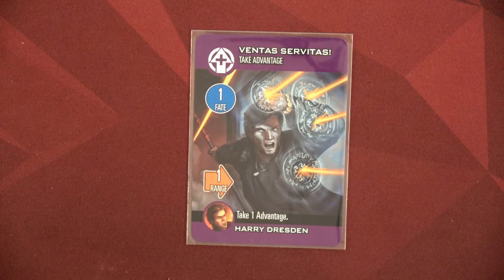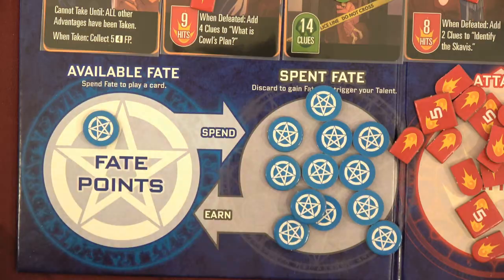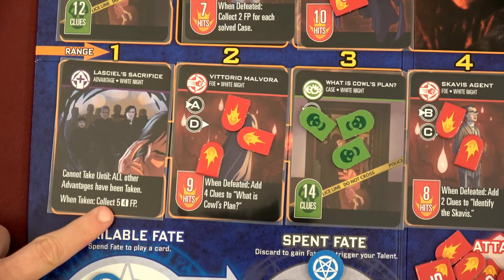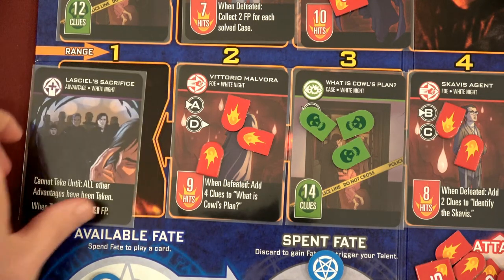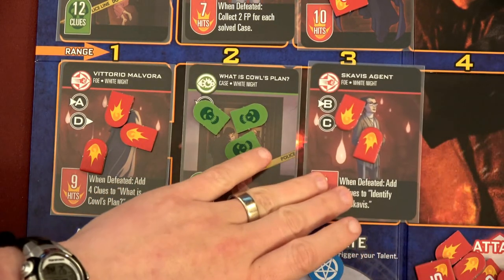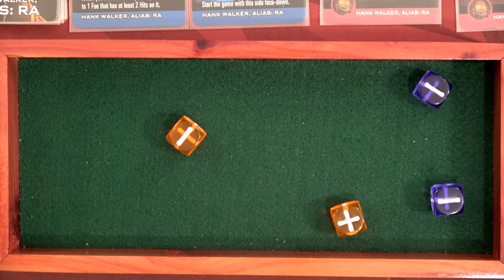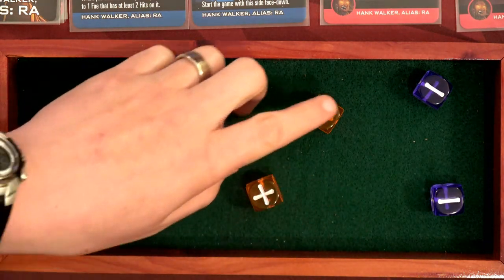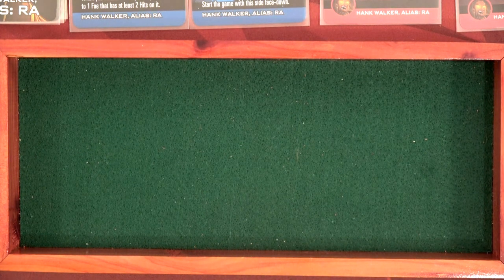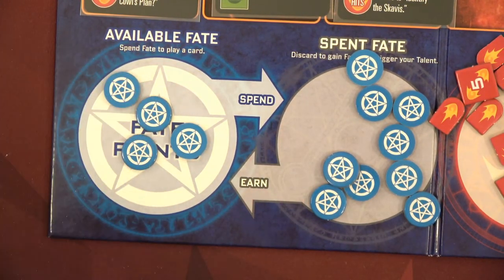Harry's going to play Ventus Servitas a second time to take an advantage at range one — we only have one fate point left, but we get to take Lasille's sacrifice. We gain five fate points and roll four dice to add or subtract from whatever we roll. At minimum we gain one fate point. We rolled — that's five plus one is six, minus a few, so we gain three fate points. The dice have been going my way. We've got four fate points in the pool.